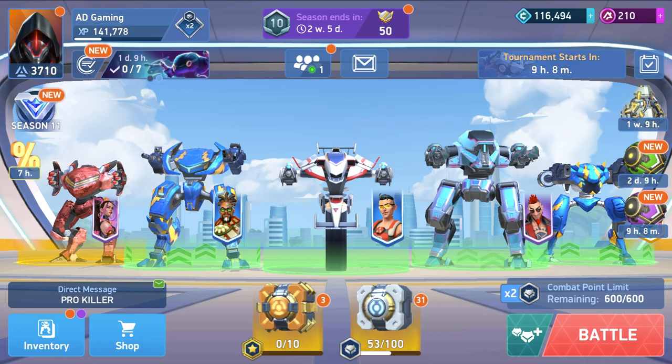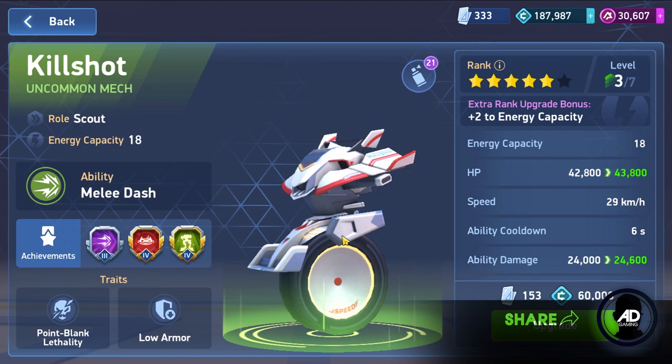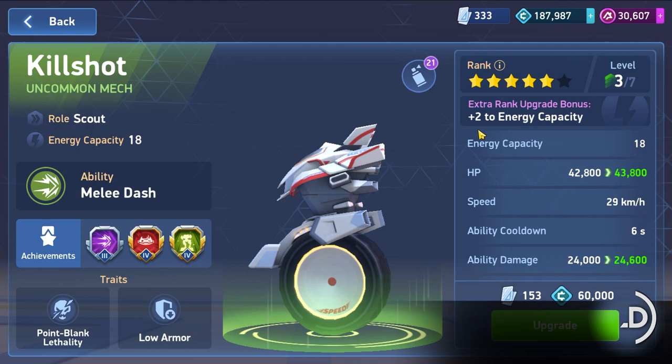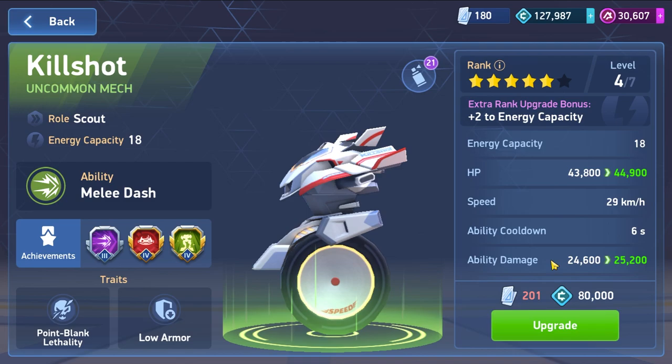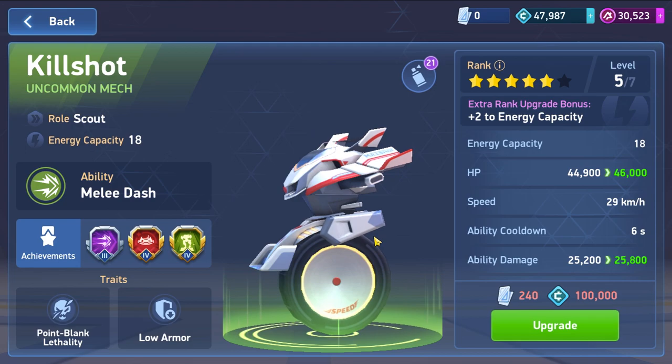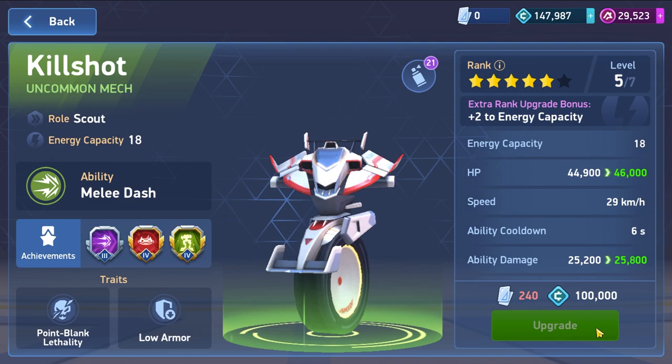I'll show you exactly how that happened right now. I have the Arc Torrent 10 here and I need to level it up. I saved some A-coins to do it, so I'll do it right now to show you this gameplay and get plus two extra energy capacity. We need to buy some credits using A-coins - we'll do it like that.